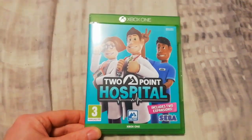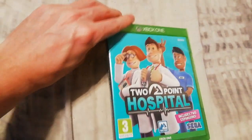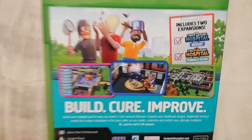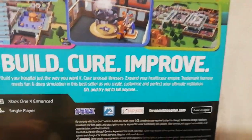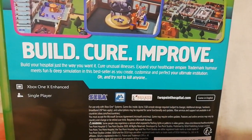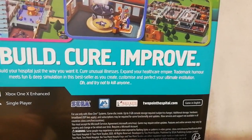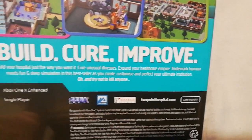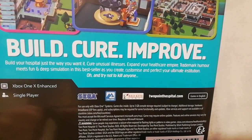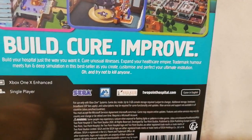As you can see on the front, you've got three doctors and it includes two expansions. On the back: build, cure, improve — build your hospital just the way you want it, cure unusual illnesses, expand your healthcare empire. Trademark humor meets fun and deep simulation in this bestseller as you create, customize, and perfect your ultimate institution.